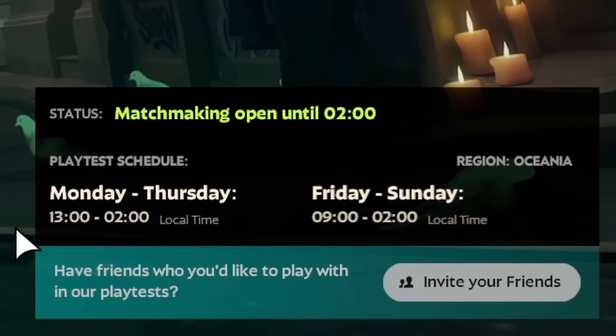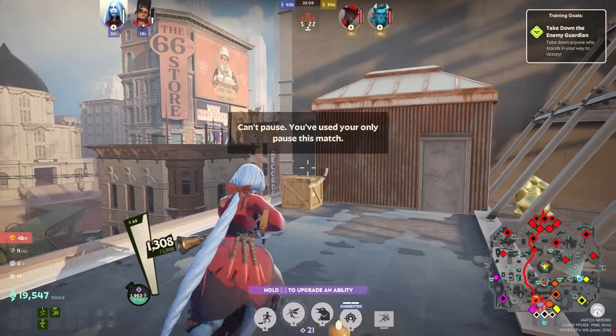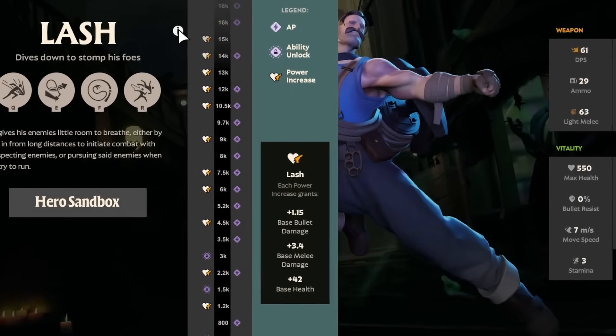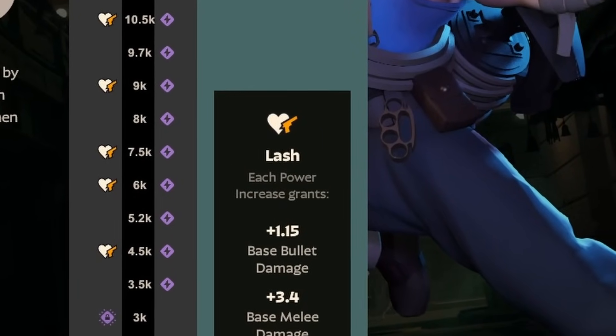The queues now start one hour earlier. Players can now only pause once per game, and a team can only pause three times in total. Guardians no longer give one AP; instead you're getting AP at the following soul levels: 3,500, 5,200, 8,000, and 9,700. This means that if your team is really not getting any lane pressure or tower pressure, you'll not fall behind quite as much in terms of ability unlocks.